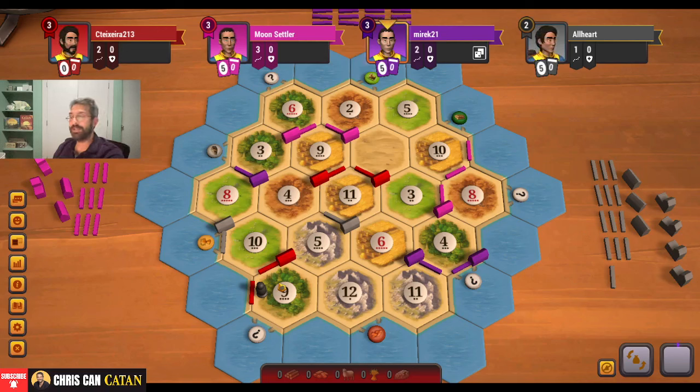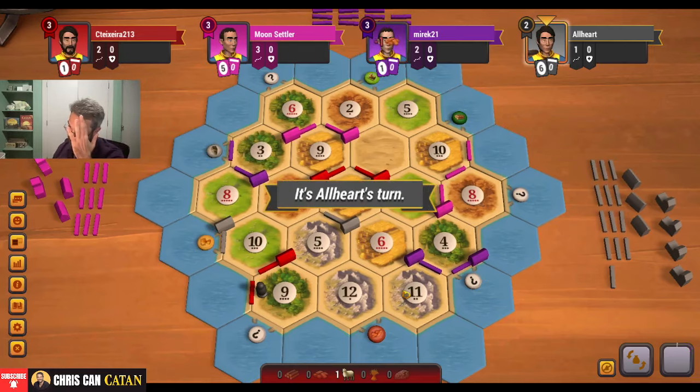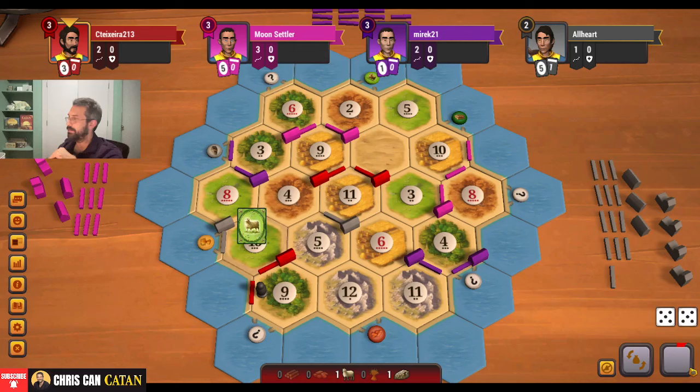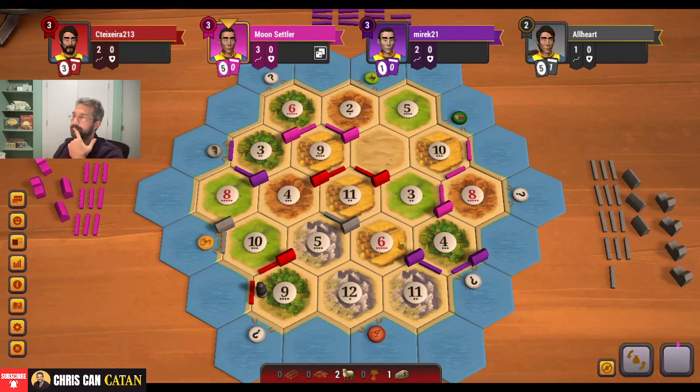Kind of figured he was going to come after us. We caught a break there - he stole our wheat. That would have been bad. But his game is not over. He's got to get back here - that's his only real shot. But now he's really got to city these up as fast as possible. That's really his play - there's no other way. He's got to city them up. Buy cards, that's what he needs to do. That's the right play. We're going to pass. I'm not upset - I think we played this right.